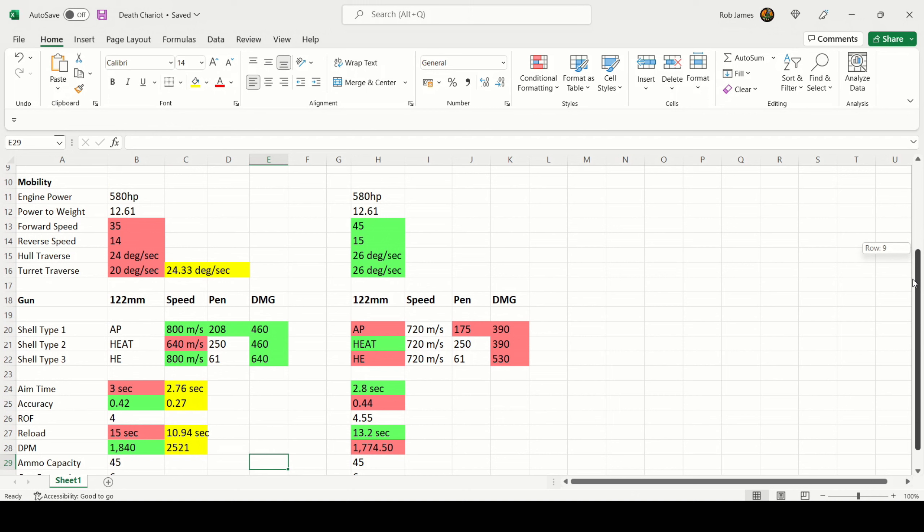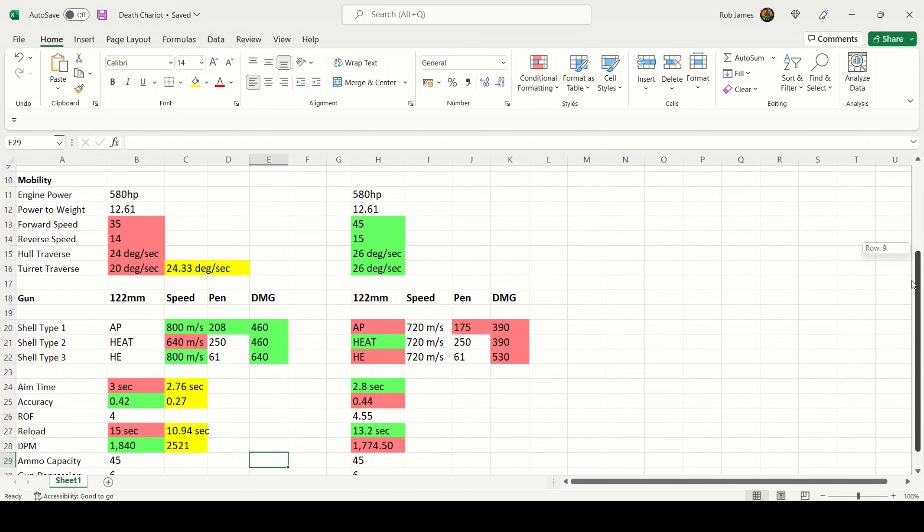In terms of mobility, it's kind of good and bad news. It's not fantastic for the Death Chariot, but you can make it work. You have a relatively okay power-to-weight ratio — 12.61 from a 580 horsepower engine, the same as the 112. However, top speed is limited to 35 km/h forwards and 14 km/h in reverse, worse than the 112's 45 forwards and 15 backwards. Traverse speeds are 24 degrees per second on the hull and 20 degrees per second on the turret, and you can get the turret traverse up to about 24 degrees per second with your commander and equipment setup.